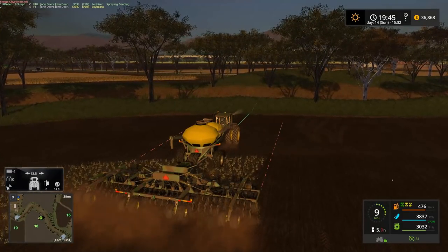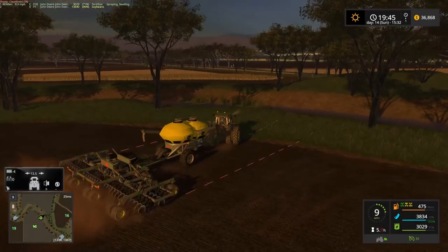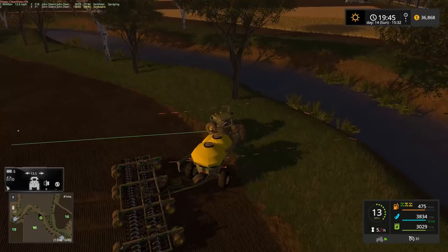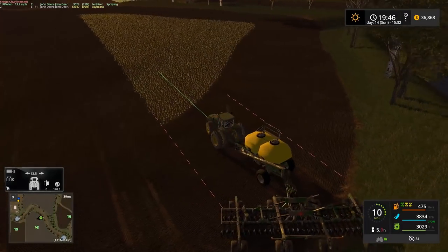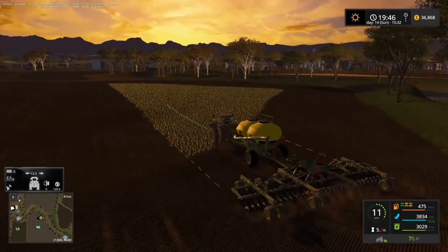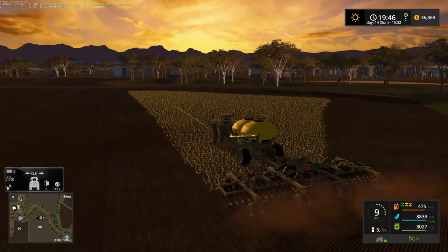Mathos was saying there's a gate right by the TMR mixer to the grass field — I did not notice that. We'll have to pay a little better attention to that. It's a little bit of a shortcut to the cow farm, and I guess the first time I wasn't actually going to the cow farm, so that's probably why I didn't notice it.